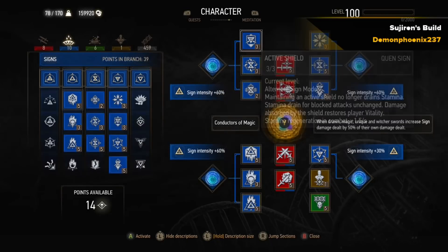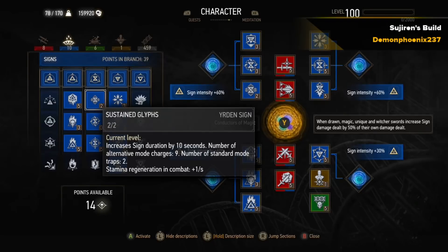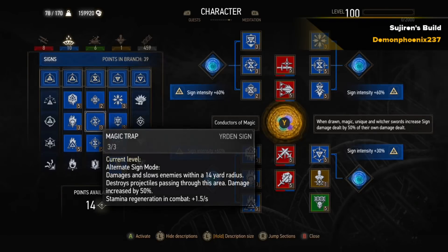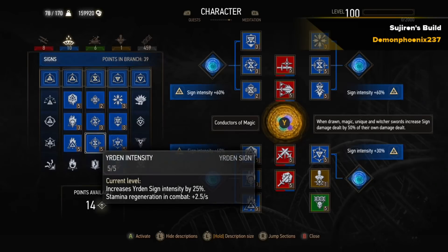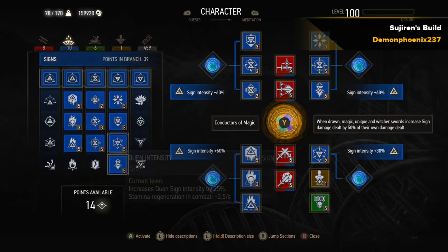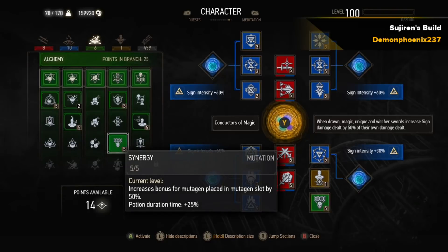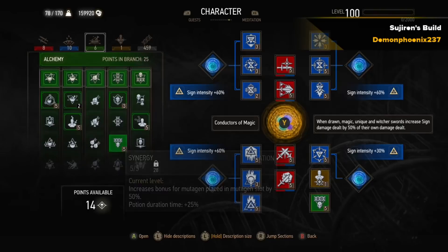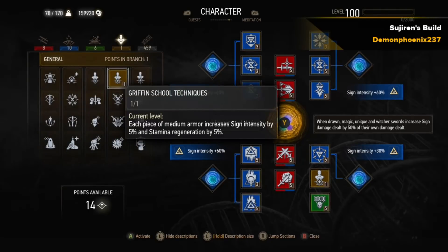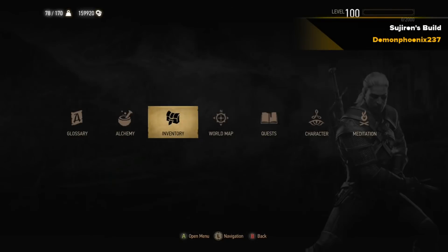The vast majority of the build is built around signs. We've got Active Shield for Quen, which is extremely important because that's the main part of healing. We've got Fire Stream, Melt Armour, and Igni sign intensity. We've got Sustained Glyphs and Magic Trap so it can cast Magic Trap and the Yrden Trap lasts as long as possible — because when we're stood in it we get that 100% sign intensity boost, so you want that at all times. Then we've got Exploding Shield and Active Shield, which is the main way of healing with the build. Then Quen Discharge at the bottom, which reflects some damage. We've got 25 points piled into the Alchemy tree even though the only Alchemy skill is Synergy, but Synergy adds such a massive boost that it's still worth using. Griffin School Techniques is pretty much mandatory on any sign build, especially with Medium Armour — it boosts Stamina Regeneration and sign intensity by 5% per piece of gear.